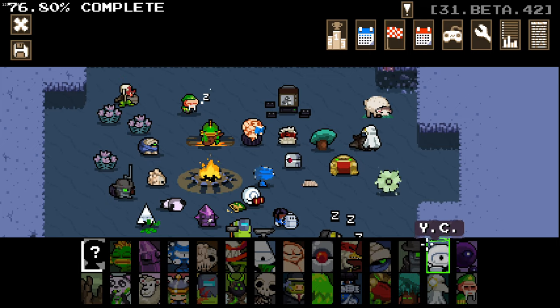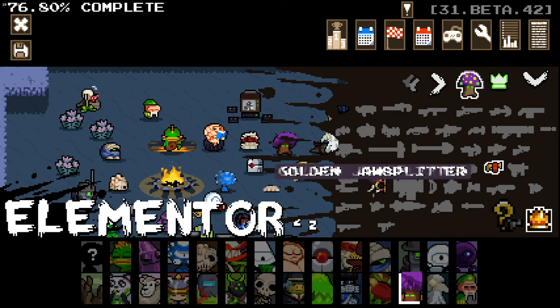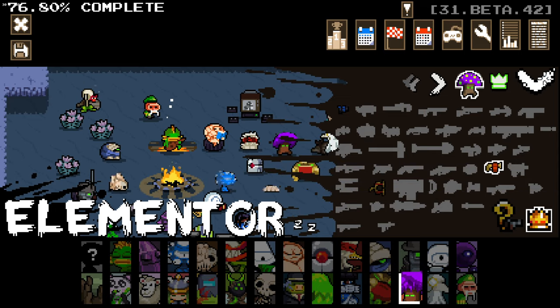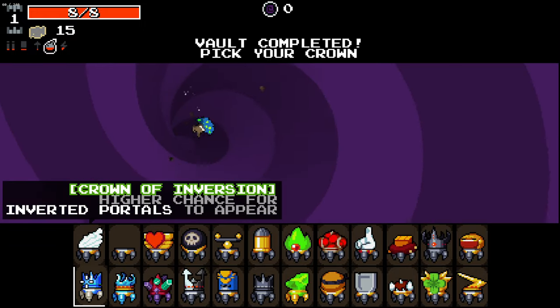Hello everybody and welcome back to another episode of Nuclear Throne Ultra. We're going to jump in as Elements this time. Obviously, we got the Flare Gun. Could you possibly ever consider using anything else as this character? It's just simply too good.